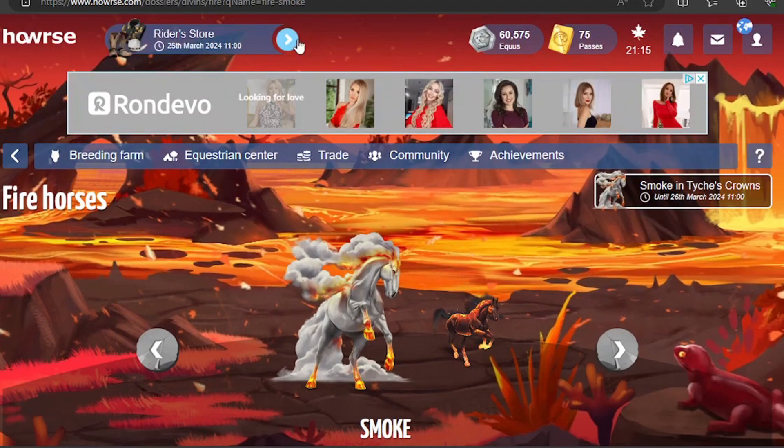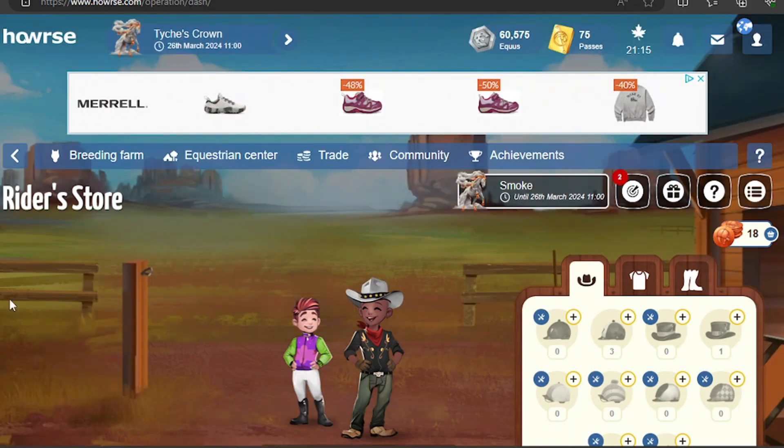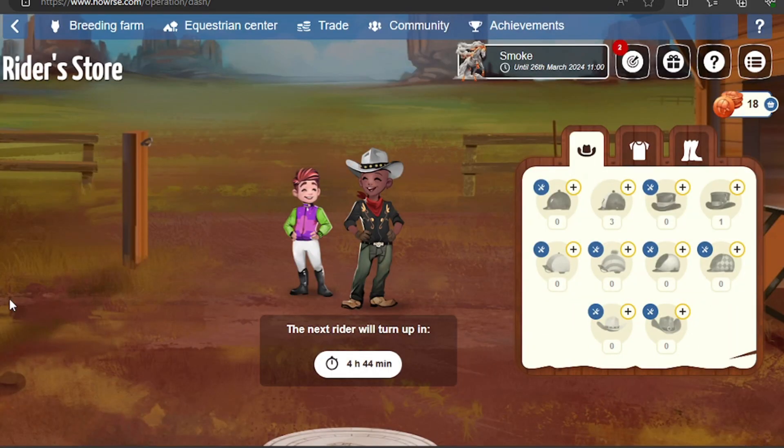This turned more into a rant than a tutorial — sorry about that. But yeah, that's how you play the Rider's Store. That's the divine currently on offer in the crown. I'm not particularly fond of this event — out of ten, I would give it a three. It's quite annoying for me to play this minigame. Normally I really like the minigames on Howrse, but not this one. If you have any questions, please let me know in the comments. If you found this video informative or liked it, please leave a like and subscribe. Thank you so much for watching — bye!